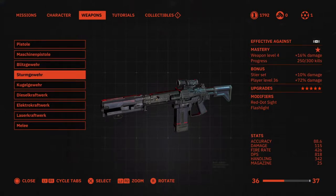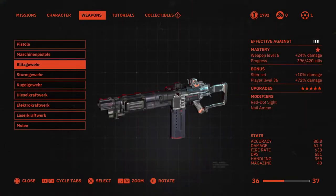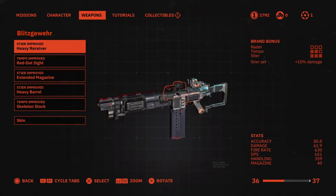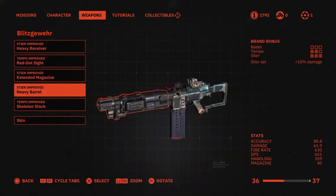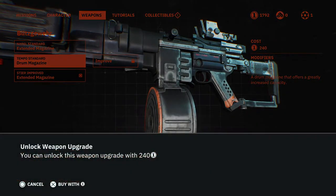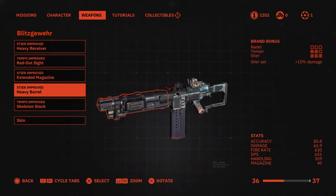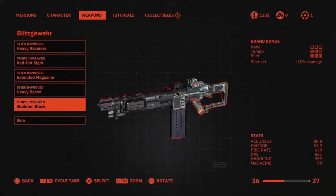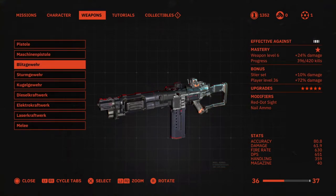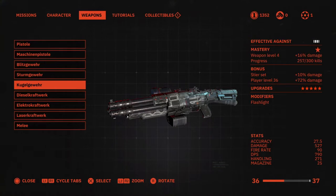Here's the manual upgrade menu for your weapons. You can choose any weapon you own and upgrade it. This one here is an SMG - you can change the red dot sight, standard magazine, and set loadouts. A Steer set produces 10% extra damage, and completing three of the same brand - like three Steer Tempo - gives an extra boost for another 10% damage. For weapons you also have mastery and weapon level. As the weapon levels up, it contributes extra damage for each weapon you use.